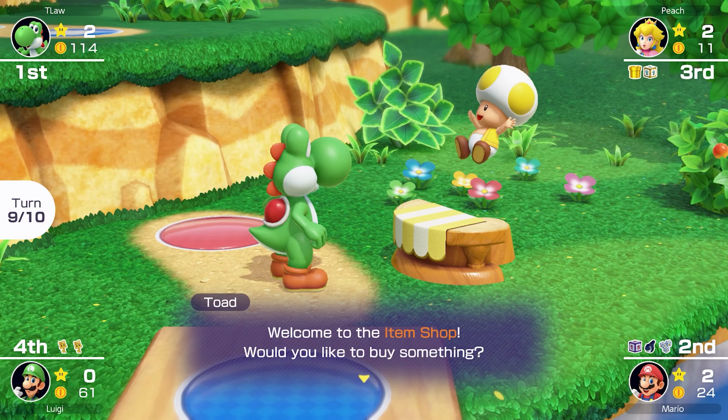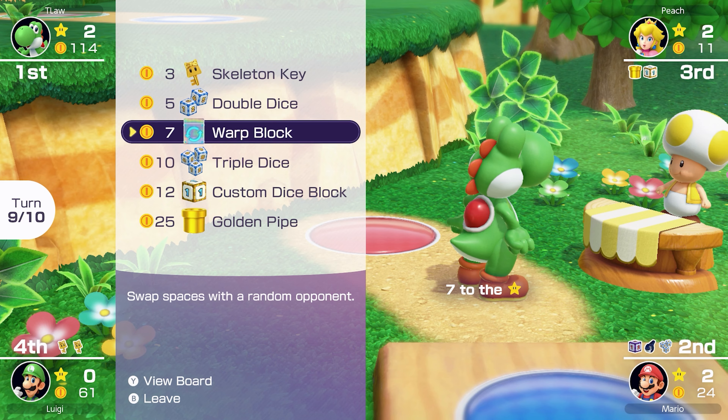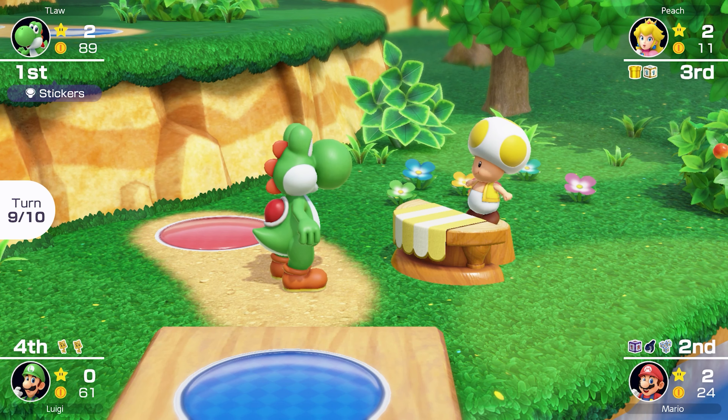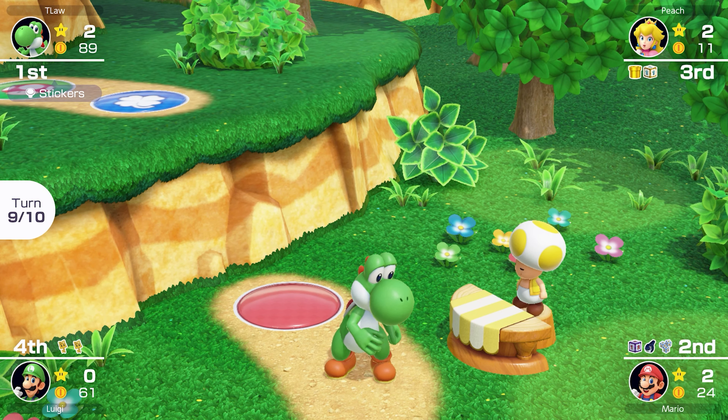Eight or more would be insane here — a two? Okay, at least we make it to the item shop. We just missed that red space. Oh my gosh, that was a little bit scary. I'm not going to take any chances — we're going to buy the golden pipe, because even though we're very close to the star, one, we might not reach it, and two, Mario has a chomp call. So let's just be safe.